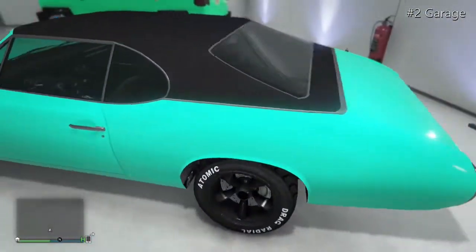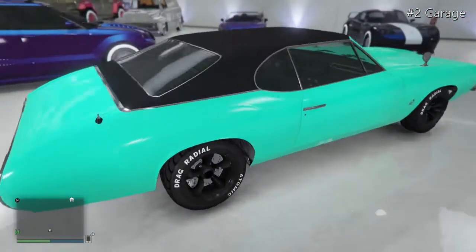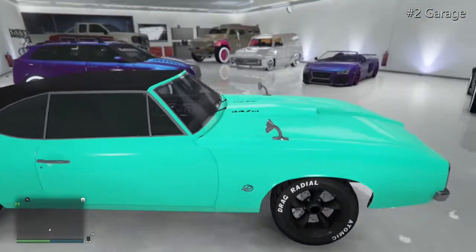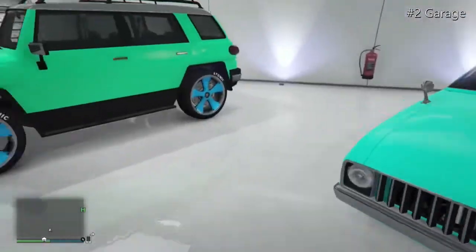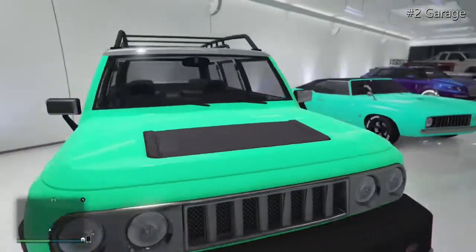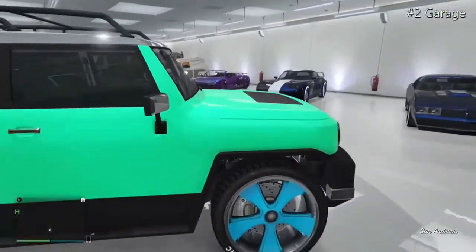Moving on to the Stallion with a mint blue colour. It's the hardtop version — you can't put the roof down. It's got some nice wheels and a North Yankton plate.